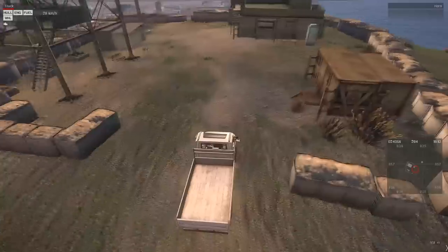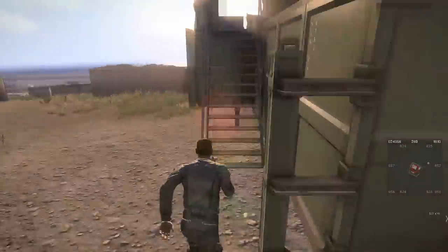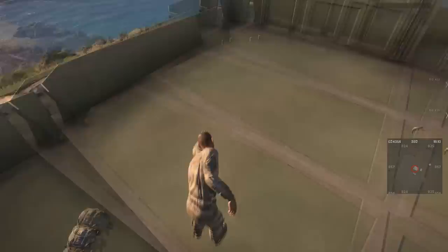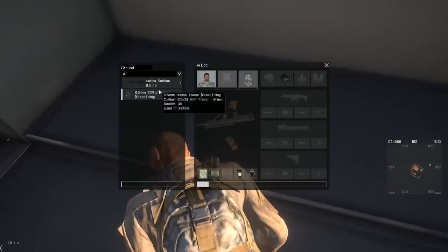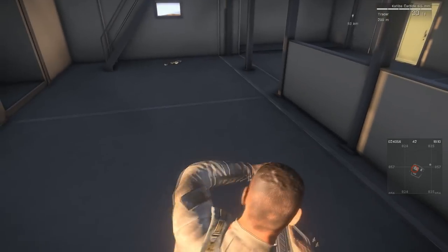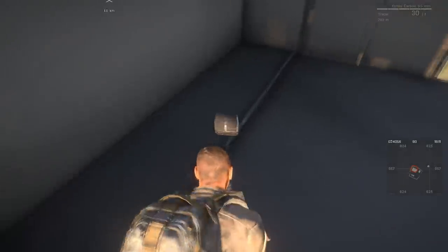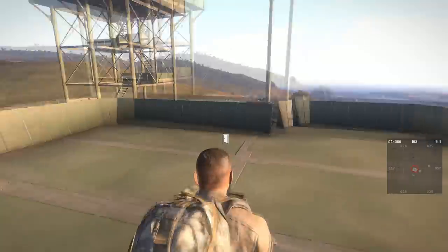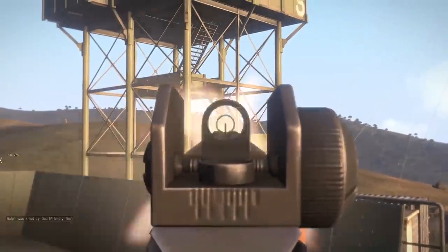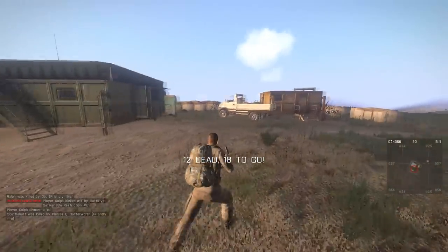Pay attention to the small details, because at the end of the day it comes down to capitalizing on other people's mistakes. As I'm looting at this military outpost, I walk in and notice an anomaly. The ammunition for a gun is in someone else's bag — so we have unwelcome company. I check all my corners, make the spot, and get the drop. Pay attention to small details; they'll propel you from top 20 to top 10.